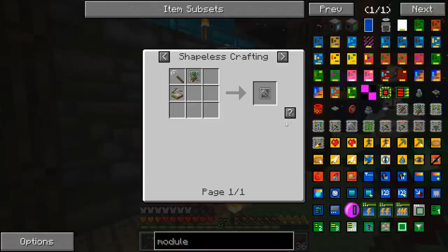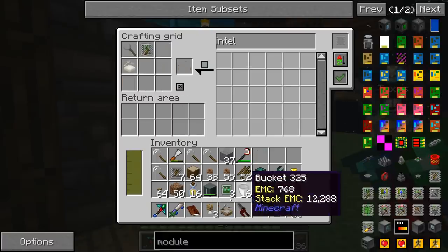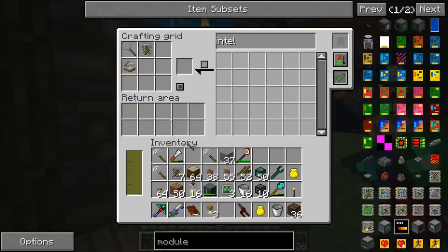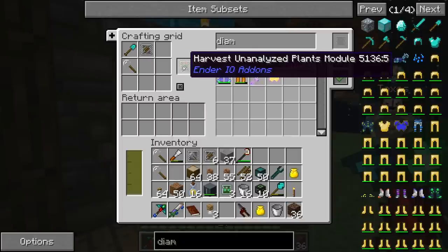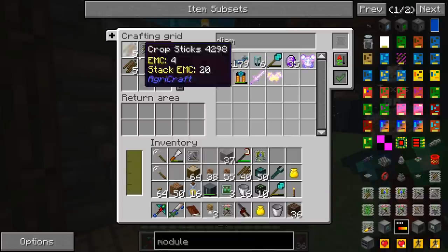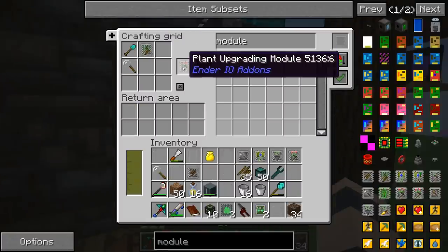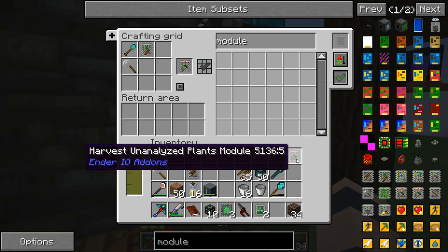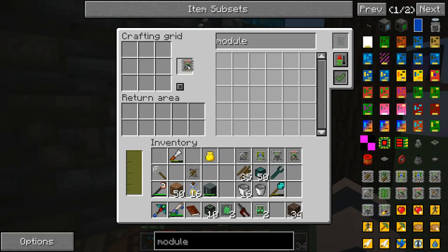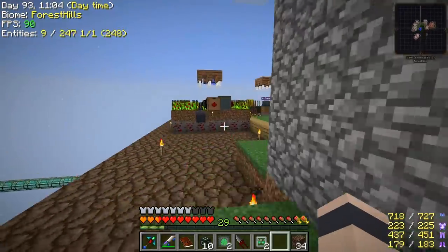Okay, so definitely want the seed analyzer. Make one of those. Come on — this better work. It does work, okay. Harvest unanalyzed plants. Breeding module — it's cheap. Seed ejecting module. Plant upgrading module. They look almost identical, but they're not. And they have the same exact recipe, just positioned differently. So I've got to make sure I do that right.